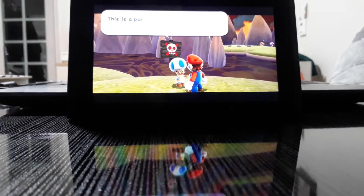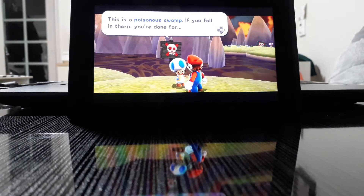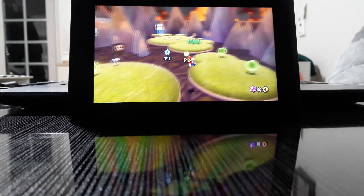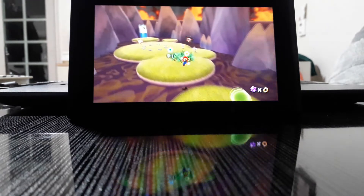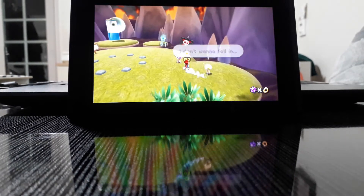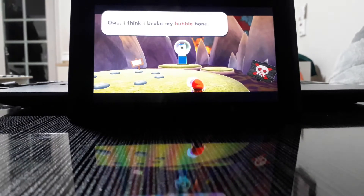What are you gonna say? This is a poisonous swamp. If you fall in there, you're done for. As the Hidden Toad says, you must watch out for the Poison Swamp because if you fall in there, you're really done for. Yes, you wouldn't want to fall in there.